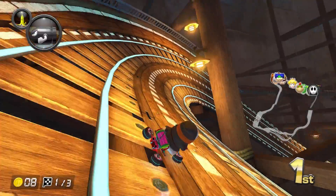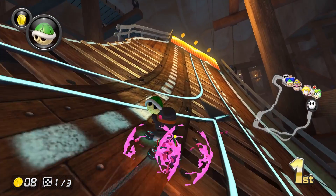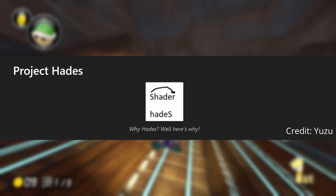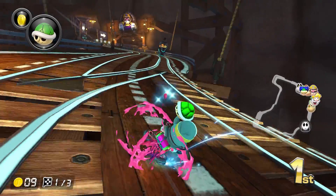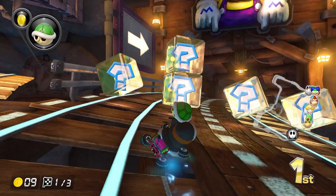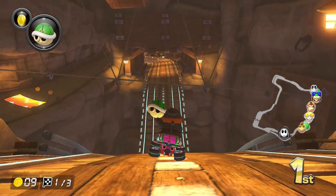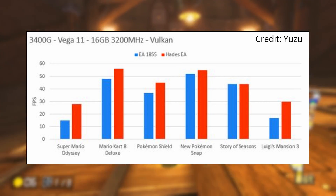This month has been huge in terms of progress for Yuzu, with the most notable update being Project Hades. This project has been in development for six months and consists of a rewrite of the shader decompiler. Some of the largest improvements from this are many rendering bugs fixed, shader build times reduced, compatibility improvements, and performance increasing by 30 percent for all GPU vendors.